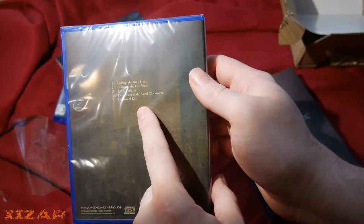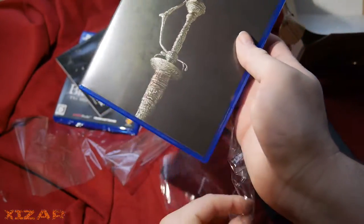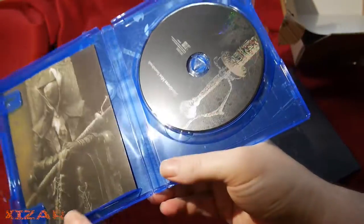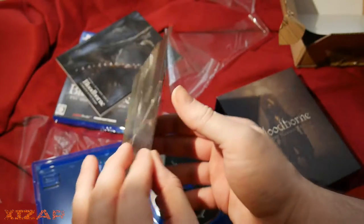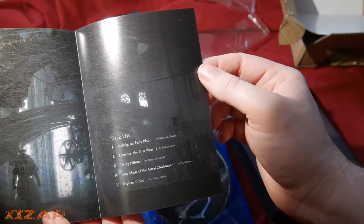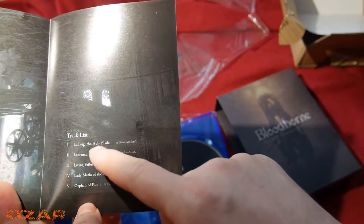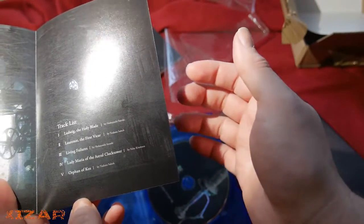This is a mini soundtrack, so probably in the Atlus tradition. There are five audio tracks. If you're going to put in a soundtrack CD, put in the whole thing, or just don't and say listen to it on the disc — like Onechanbara, where you can listen to the whole thing both in-game and on the CD. This appears to be all the boss fights: Ludwig, Lawrence, Living Failures, Lady Maria, and the Orphan of Kos of the Astral Clocktower.